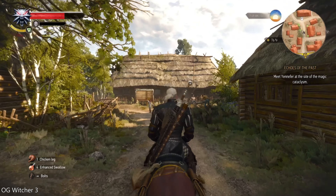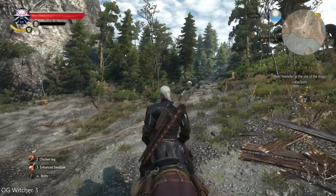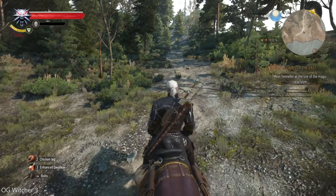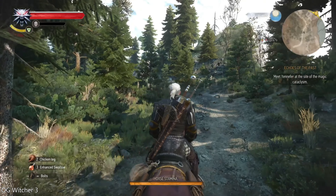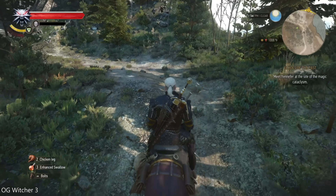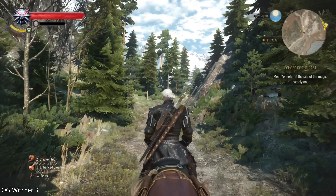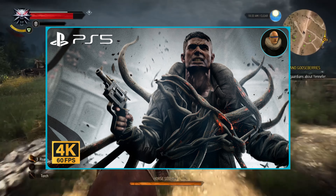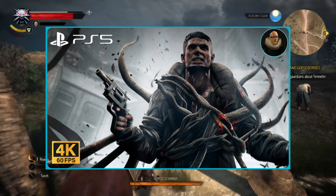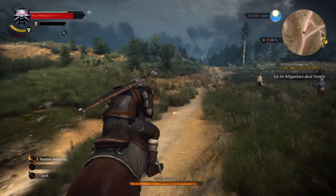I wanted to talk about the base game — original Witcher being played on a PlayStation 5 — because it did come with some boosts. It ran at 1080p, locked 60 frames per second. I remember it narrowly missing a list I made of top backwards compatible PlayStation 4 games on the 5. The game that came really high on that list was Remnant from the Ashes, which runs at a flat 4K at 60 frames per second. I'm quite stunned that we don't get to see The Witcher 3 in this PS5 update running at 4K and 60 frames per second.